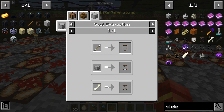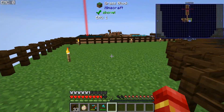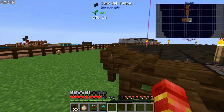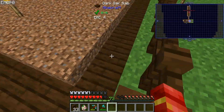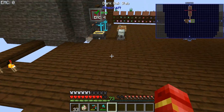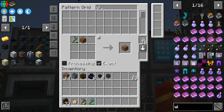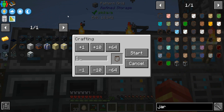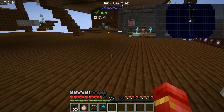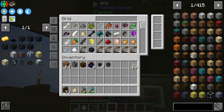We can get bones, which we have plenty of, and arrows - so we actually don't need the mob farm turned on. The lights are going to stay on, and we are going to get ourselves some jars and make ourselves some weather seeds and skeleton seeds. We've been doing a lot of auto crafting and setting up auto crafts just trying to get some stuff set up.